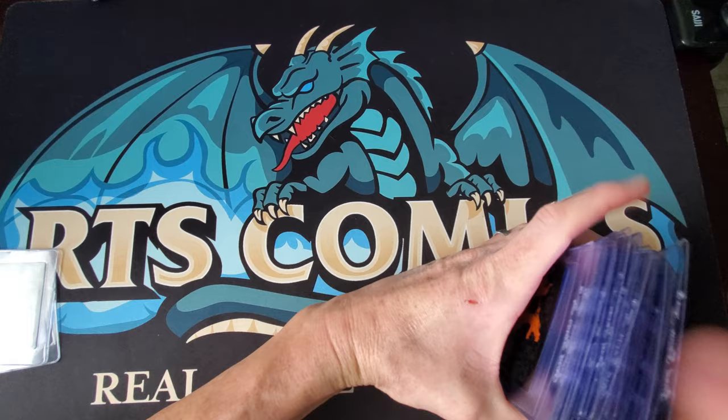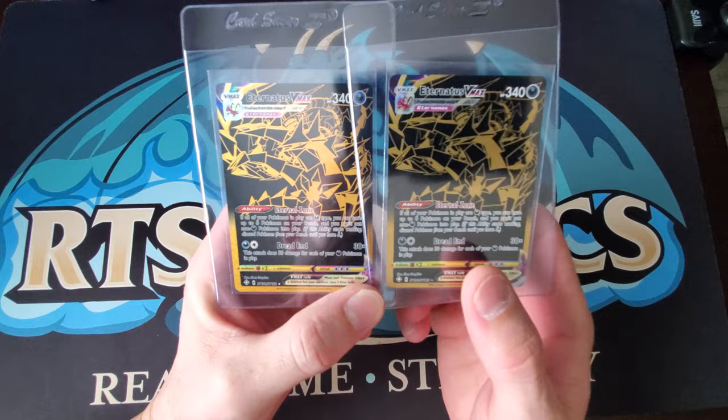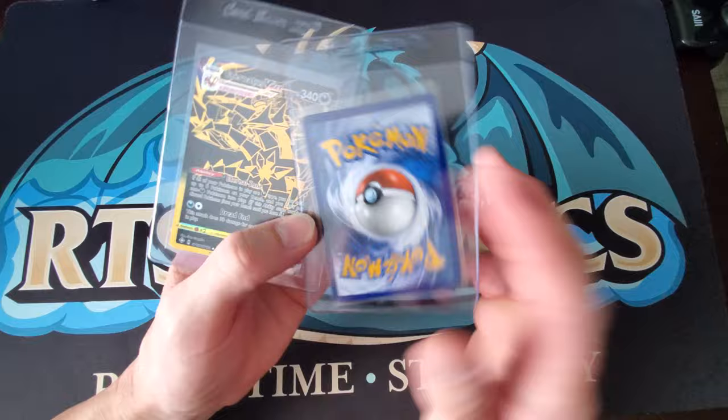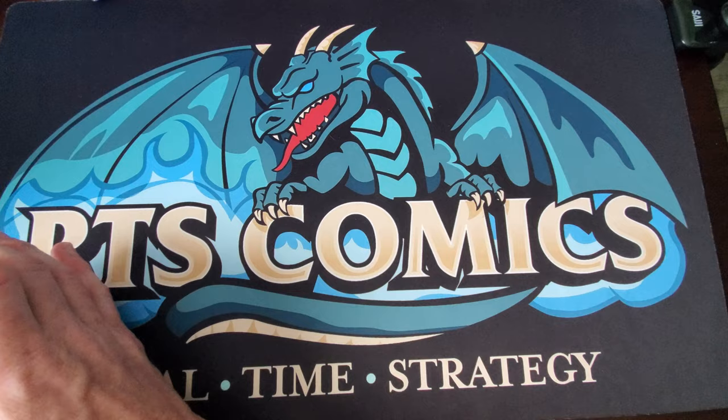Then we have a Sylveon GX — same art as Hidden Fates but it's not the Hidden Fates one, it's not the Shiny Vault one. I can't remember what set that's from but it's not the Hidden Fates version. And the last two cards: gold Duraludon V and gold Mag VMAX — both beautiful cards. Centering is a little left to right but the backs are clean, so they should be close to a nine depending on how tough CGC grades.